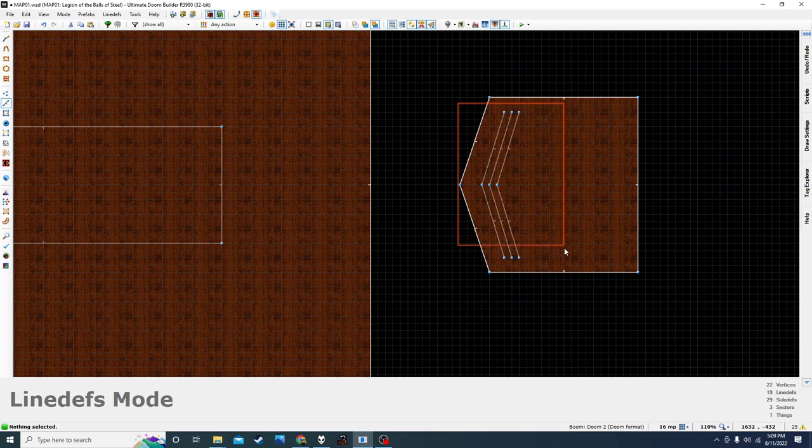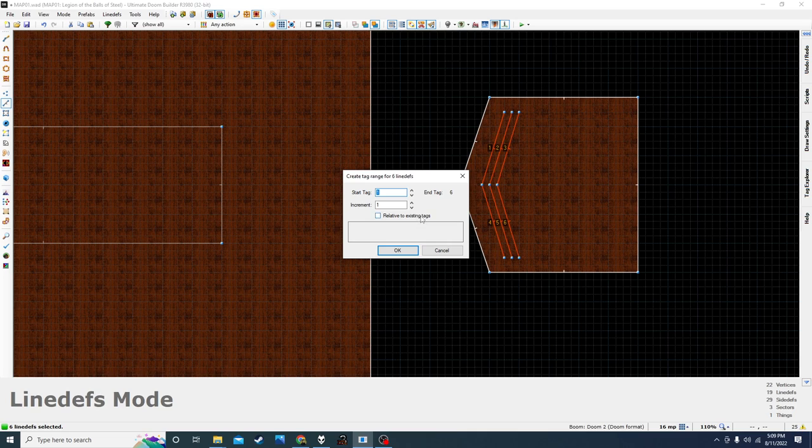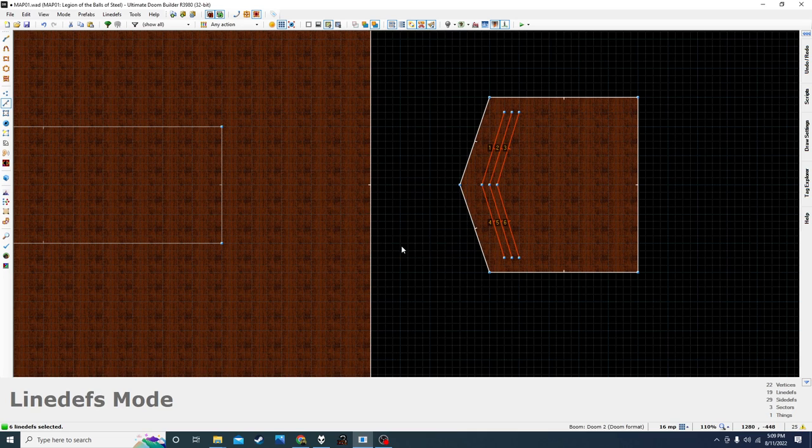So let's go ahead and give them some actions and some tags. I would like to have six different tags, meaning six different teleport destinations. The reason for that is when an enemy is on the destination, it's going to be blocking the next one from coming in — of course depending on the fight, he might just move off instantly trying to chase you, but not necessarily. So it's definitely more optimized to have them standing on the teleport lines.